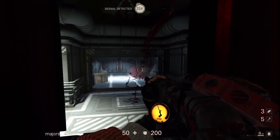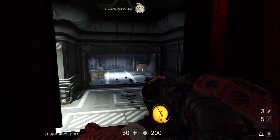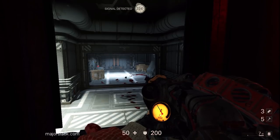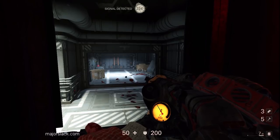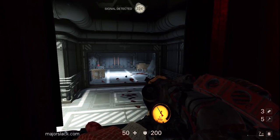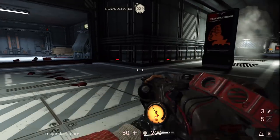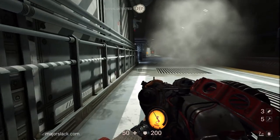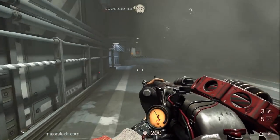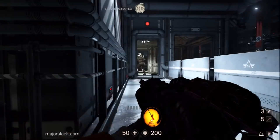There he is — boom. Let's plunk out another one. Now the elevator is coming down so we have to work quickly. Okay, I don't think the second grunt is going to come. We're going to have to stalk him down because the elevator is coming down and I have another stealth plan. There he is right there — ba-boom.